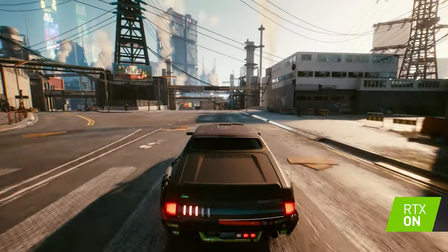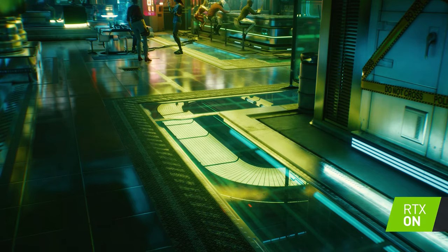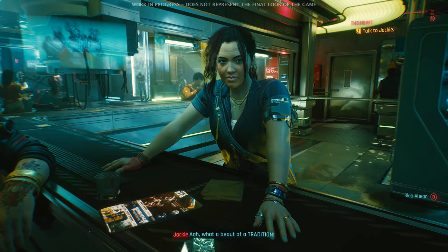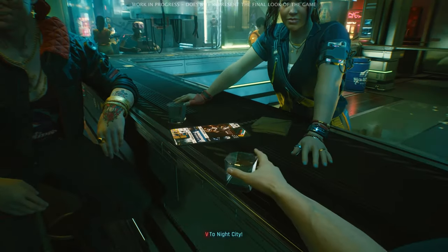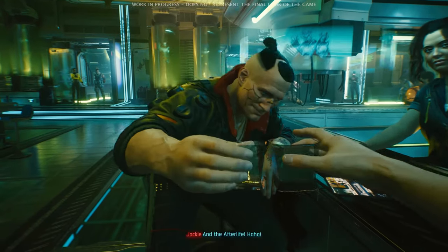On number eight, there is a lore detail I already mentioned in a video a few months ago. Note how inside the Afterlife bar there are whole walls of body refrigerators. This isn't strange once you learn that this place used to be a morgue — hence the name Afterlife. Another fun fact: in order to get a drink named after you, you not only need to be a legend of Night City, but you also need to be dead.